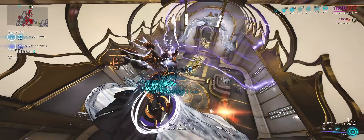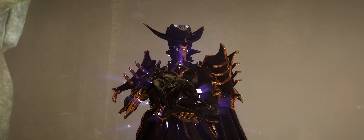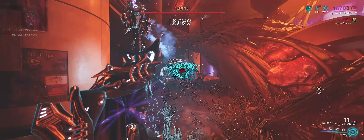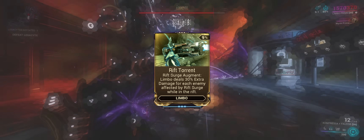A question that some of you may have the answer to already, and of course I do too, but it is more than you think. Upon investigating the Rift Torrent description, we find it says the following: increases Limbo's weapon damage by 30%, scaling with power strength, per enemy affected by Rift Surge.